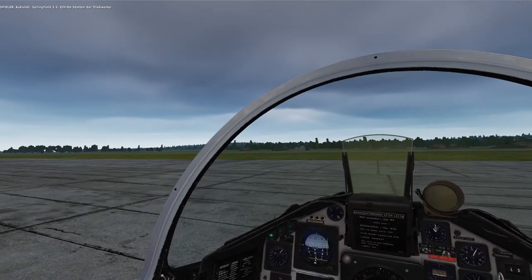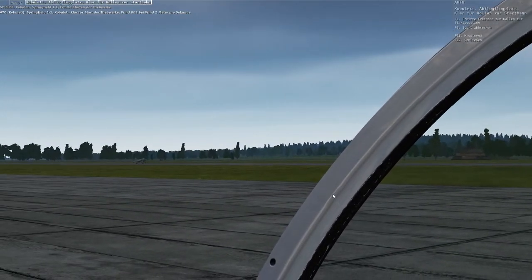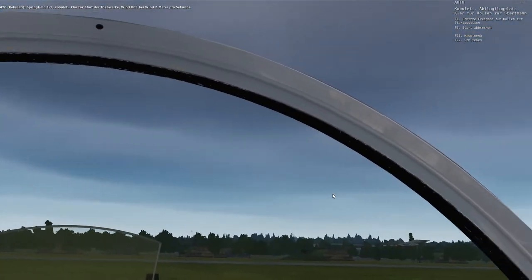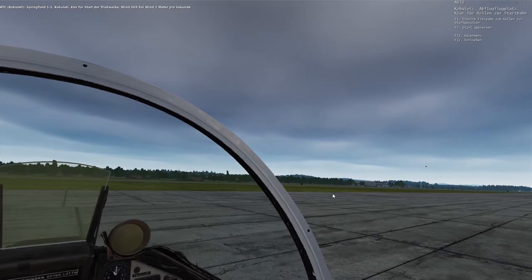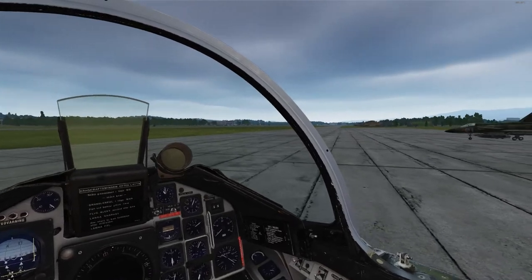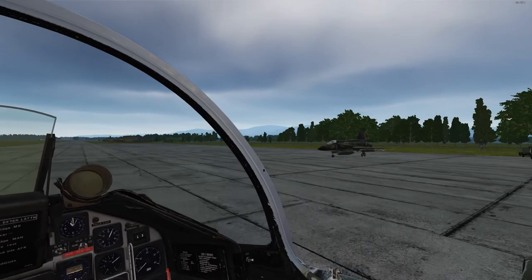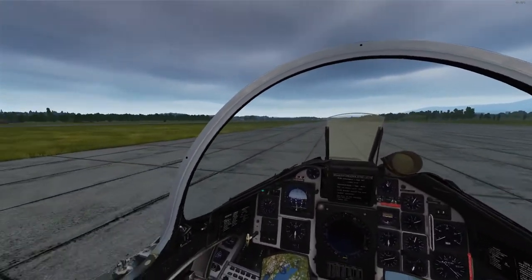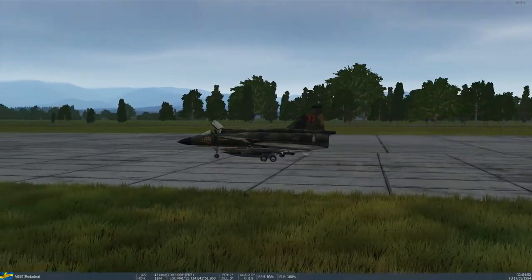Gobble Heading, Springfield 1-1, request start up. Springfield 1-1, Gobble Heading, clear for start up, wind 0-6-9 at detail meters per second.